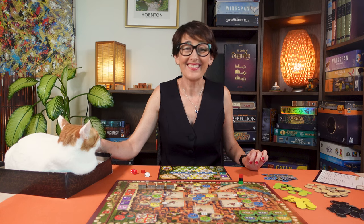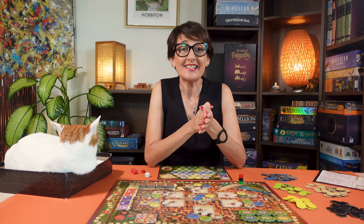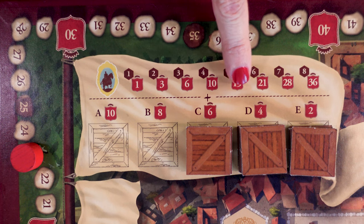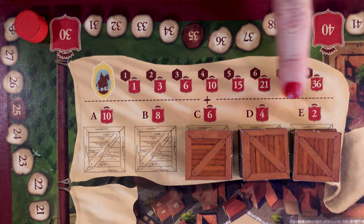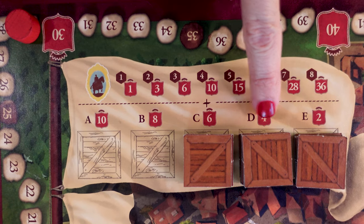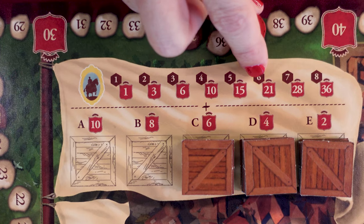In addition to benefiting from the individual tile you've just placed, you also score additional points if you close a region and if you complete a colour. As soon as you complete a region of any size it is considered complete and you score twice. First, depending on its size — one to eight spaces — you score one to 36 points and immediately move on the victory point track. So here a size three scores six points. In addition, depending on your current phase, your completed area gains 10 to two additional points. The empty phase space shows you your current phase and the additional points you score — so here in phase B it's eight points.